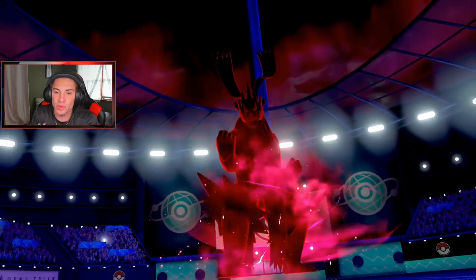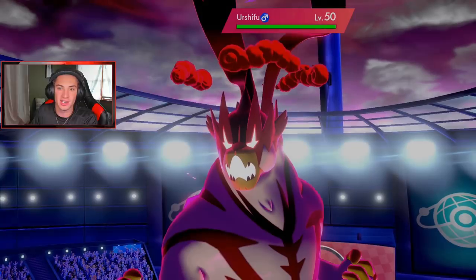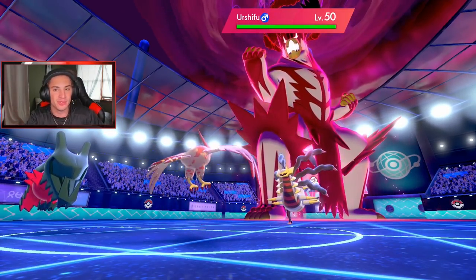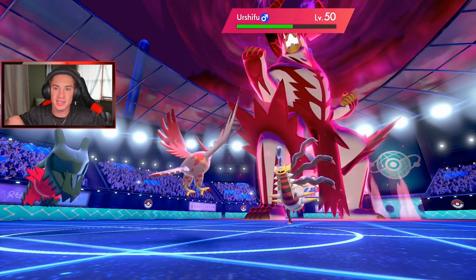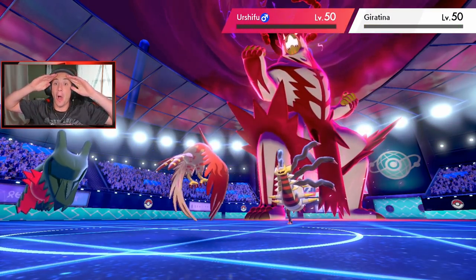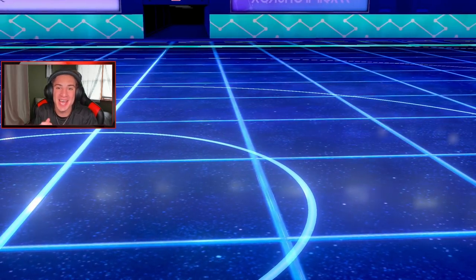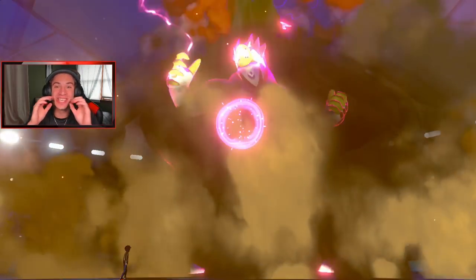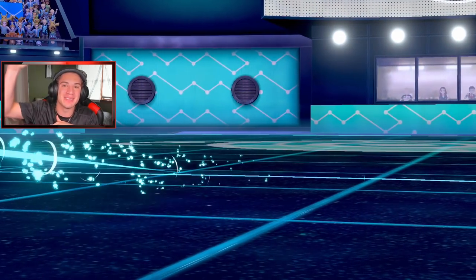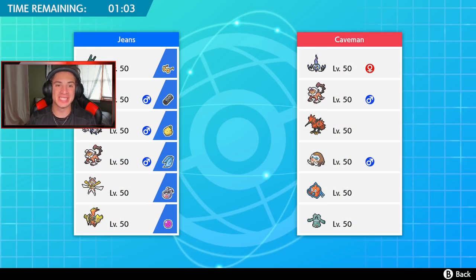He's Dynamaxing Giratina. I think we take out both either way. He's Dynamaxing Urshifu — which I'm totally cool with because I have Brave Bird popping over to that side, and I think Dragon Energy is going to take out Giratina. Brave Bird pops out — bang! Double kill it right now. Dragon Energy comes back out — yo, get it! Oh my lord, are you kidding me? That is the most OP combo I have ever seen. The quickest battle in Pokemon history — we dumped on that dude with two Dragon Energies and wiped out his whole team. All four Pokemon.